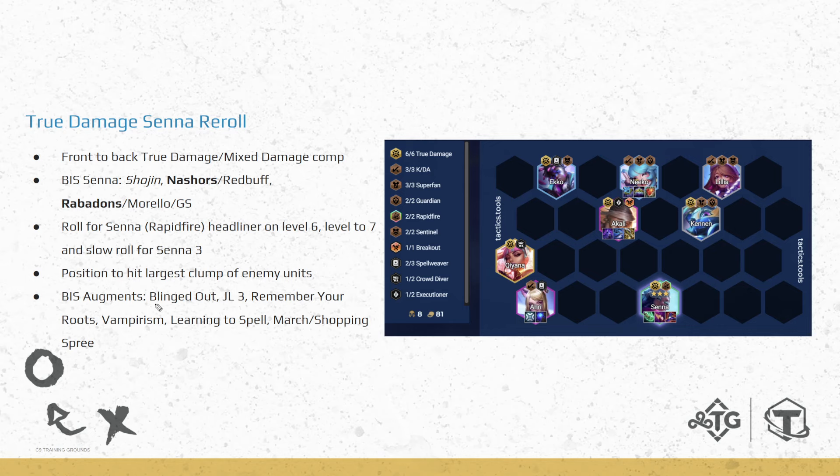Some best-in-slot augments: Blinked Out, of course, getting that extra attack speed onto your units — and the augment just works extremely well because we're vertical True Damage anyway. Jewel Lotus 3 is just good in any comp for more damage. Remember Your Roots, because we're playing a vertical trait. Vampirism, Learning Spell, and some sort of Econ augment on 2-1. Prismatic is extremely good, like March of Progress or Shopping Spree.